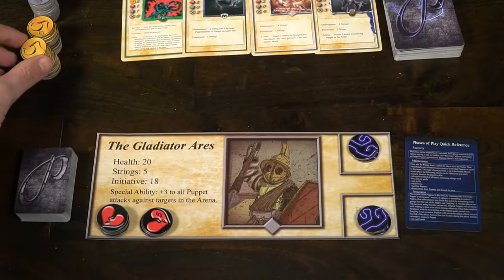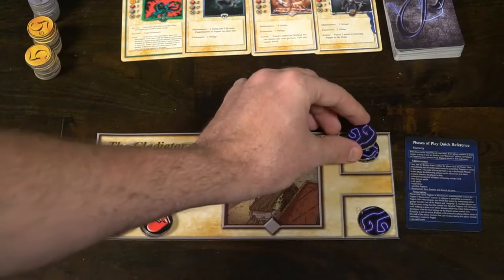After that, separate your areas: you have your puppet master, then your line, the arena, your opponent's line, and then their puppet master — and you're ready to play. Puppet Masters plays similarly to other TCG card games. There are phases, and each phase has players taking turns before moving on when both players pass. The recovery phase is first — recovery effects take place, you receive a gold, and if you have a broken string it goes back to the free string area.